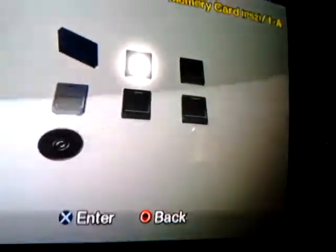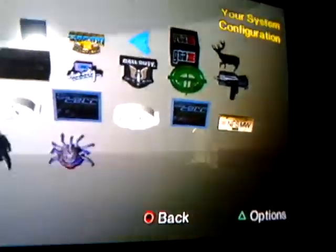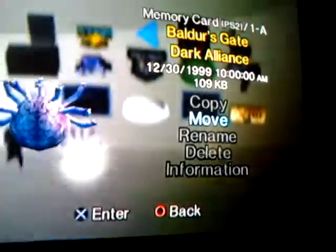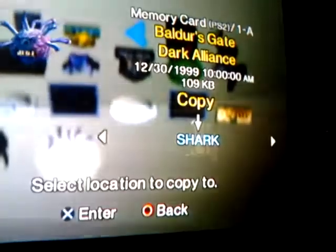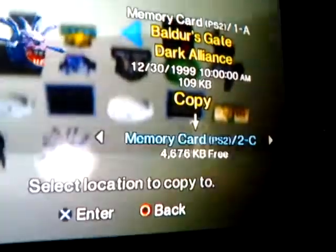We'll go into this memory card and just let y'all see some of my saves. You would go over to Baldur's Gate Dark Alliance, hit triangle, go to copy, there's X — include your saves, your other memory cards that are in there.